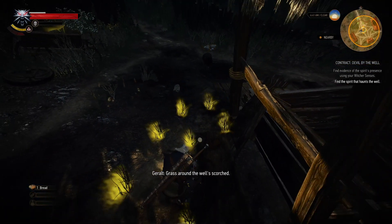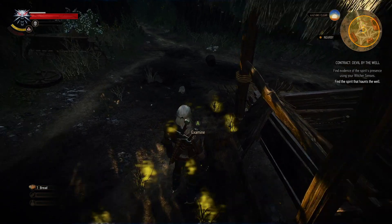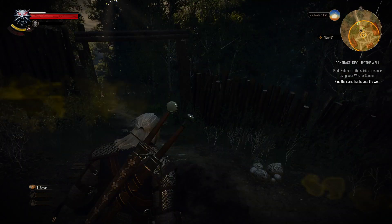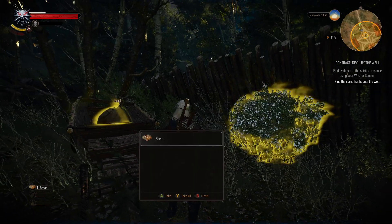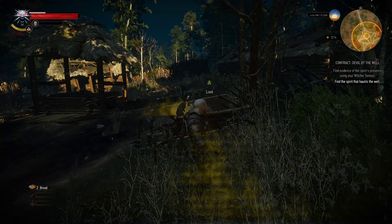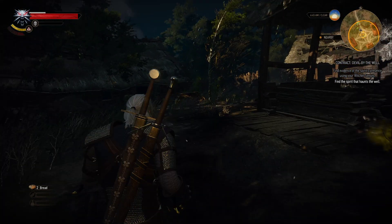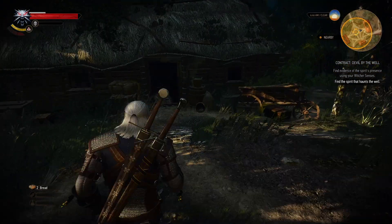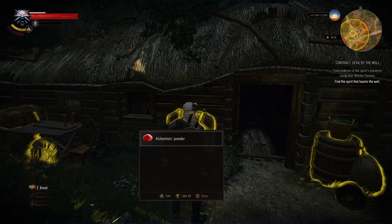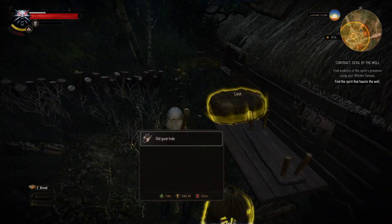The grass around the well is scorched. I got a new type of plant — the reason I'm collecting all this is for alchemy. We'll get into alchemy soon enough. Silver ingot — that's nice, I think I need another one. I don't have my upgraded silver sword, but you don't strictly need it.